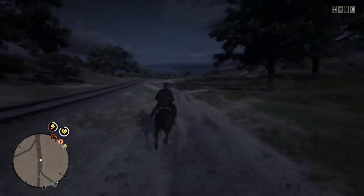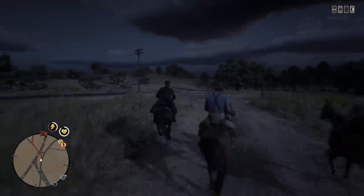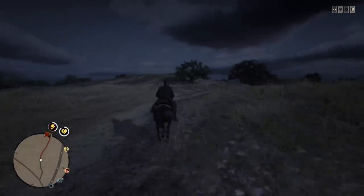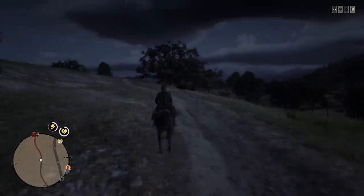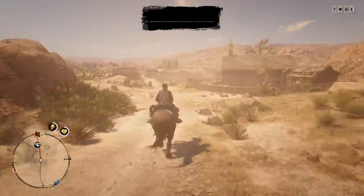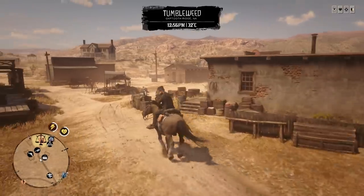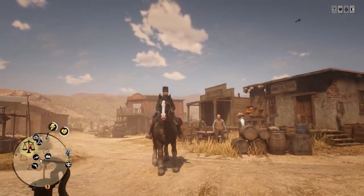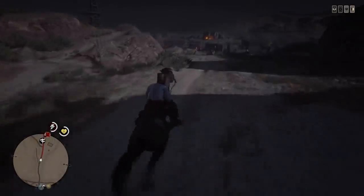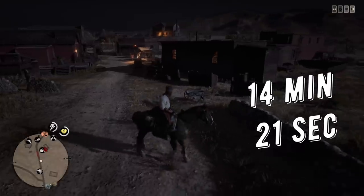Another observation: riding at night versus during the day doesn't affect riding speed. There are more wild animals at night, so you might lose about half a second per attack, but otherwise there's no difference at all. Now for the results — it took the Shire horse 14 minutes 8 seconds to ride all across the map. I never needed to restore stamina during this ride thanks to the expensive saddle and stirrups. On console, the same test took 14 minutes 21 seconds — a solid difference, just as I mentioned.